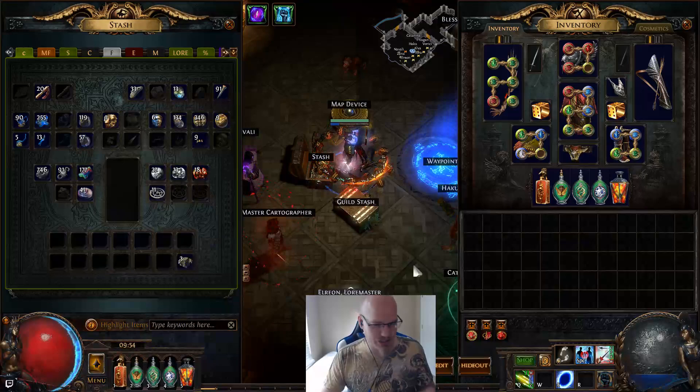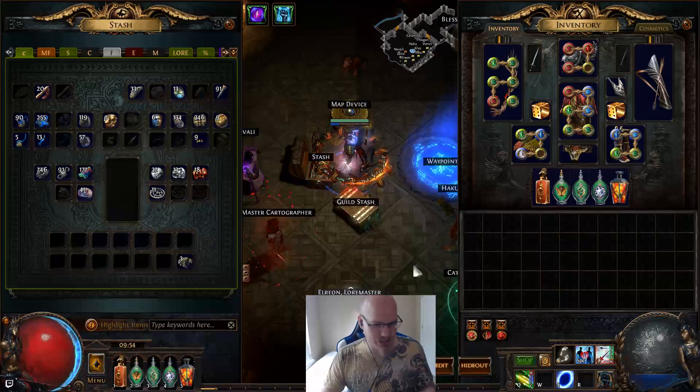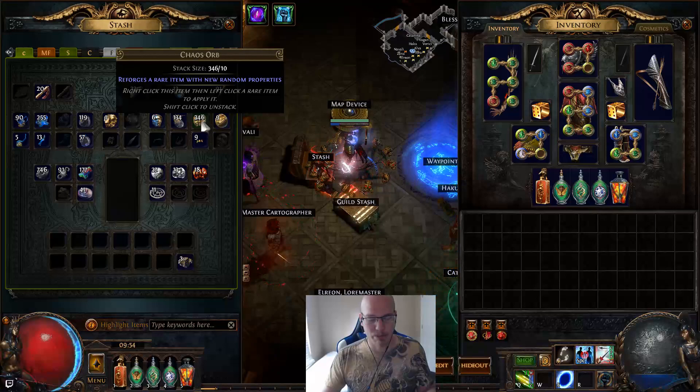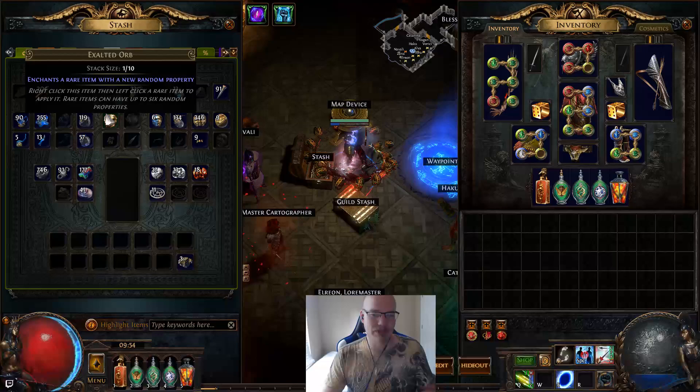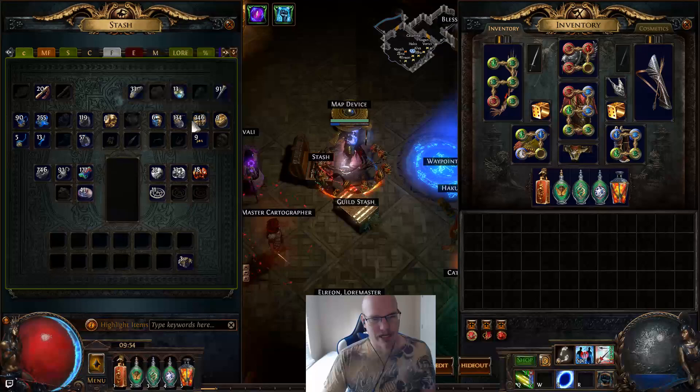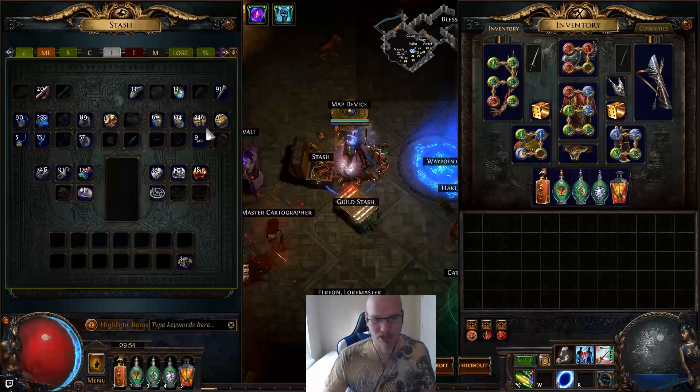Basically we're going to break down what we've made currency-wise just doing this. As you can see: 346 chaos, 134 alchemies. So we made back our alchemies plus the couple of chaos we spent to reroll maps that were elemental reflect. We didn't get an exalt drop directly, but we sold something for 1.8 exalts. We got two Conqueror's Hearts in the day and made pretty much 500 chaos just from those.